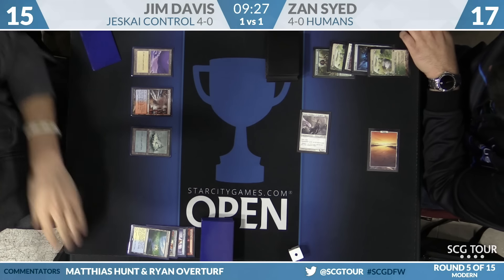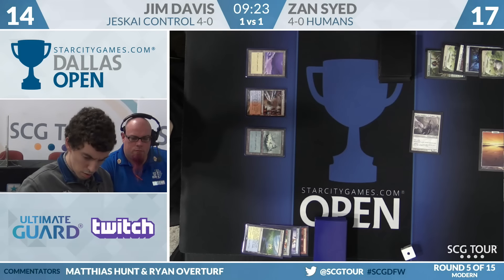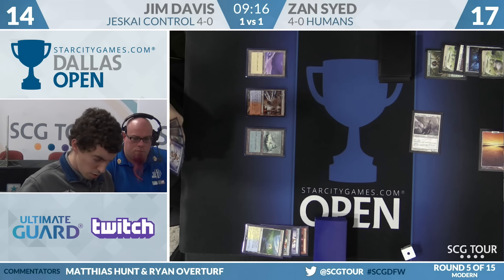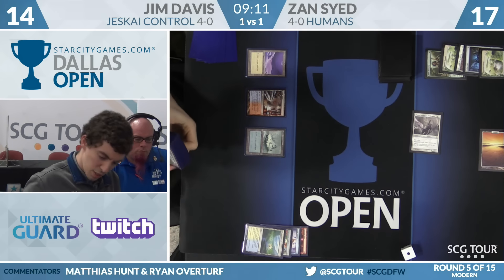Jim is all about this now. If he can hit land five, Zan will likely scoop to the Jace — but he doesn't need land five if he casts Electrolyze first, then Jaces next turn. He draws another land from Serum Visions, so it's already there.